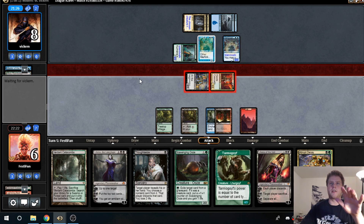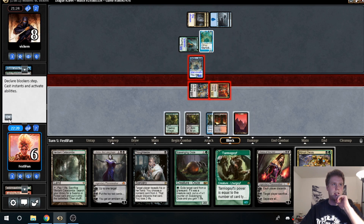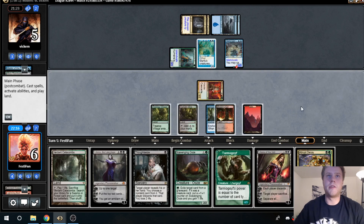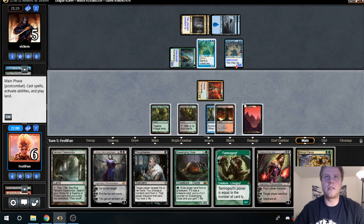Yep, he's going to do that — I kind of figured. Now we get everything. We don't have the mana to do the play I really wanted. I wanted to go Abrupt Decay and Liliana to clear his whole board, but we don't quite have enough for that.